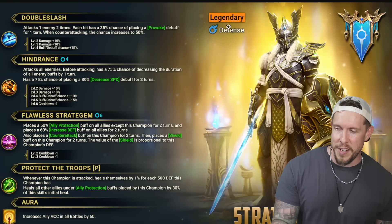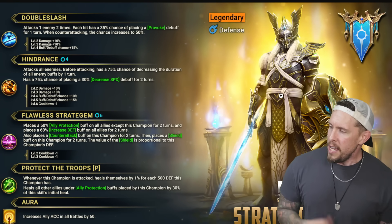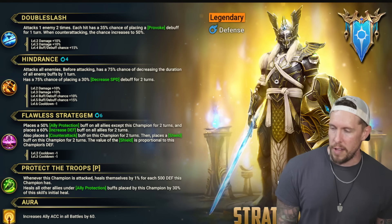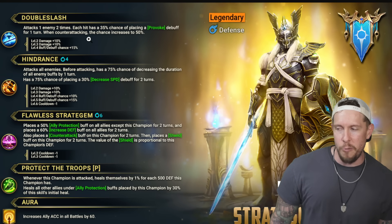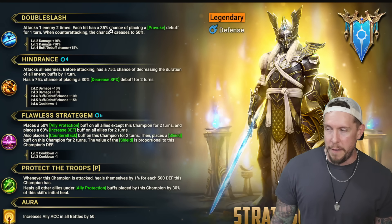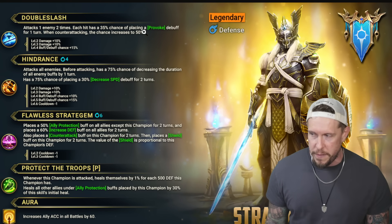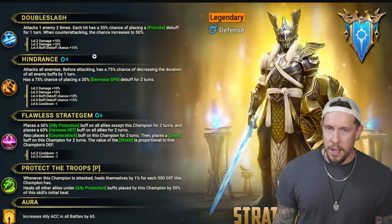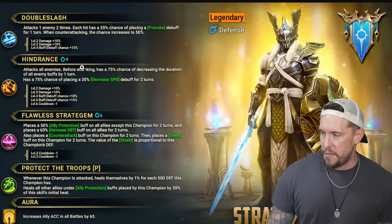So first of all, a legendary defense High Elf Champion, Magic Affinity. You can see aesthetically he looks pretty cool — I like the aesthetics behind this champion. Double Slash on the A1 is obviously a two-time hitter, each hit with a 50% chance of placing a Provoke. When counterattacking, the chance will increase to 65%. Not a bad Provoke option for an A1, for Hydra specifically.